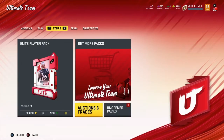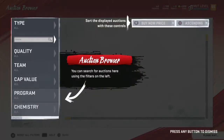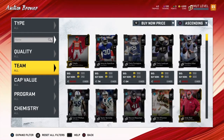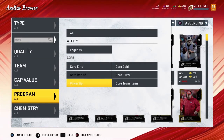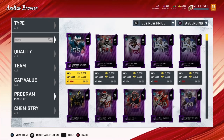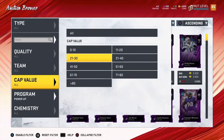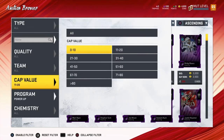We've got 4,800 coins. Just for giggles, let's go ahead and take a look at the auction house. We shall see if there's any power-up cards for under $1,000. Let's go to program, let's go to power-up. And of course, probably not — but who knows? Let's see. Let's change around the cap and find a good filter to be on here.